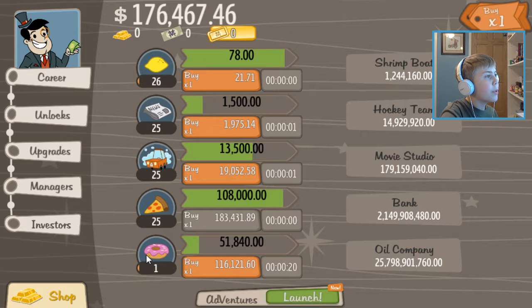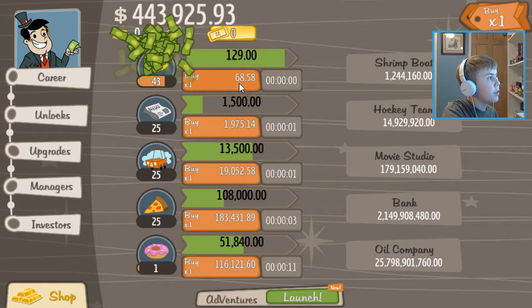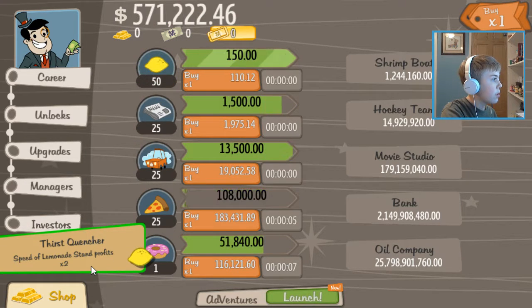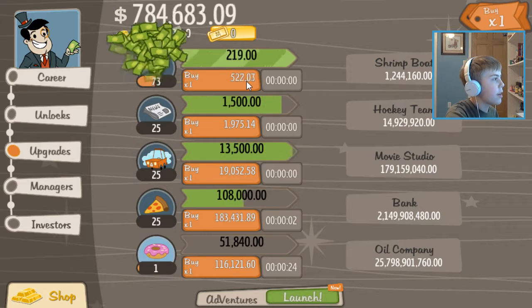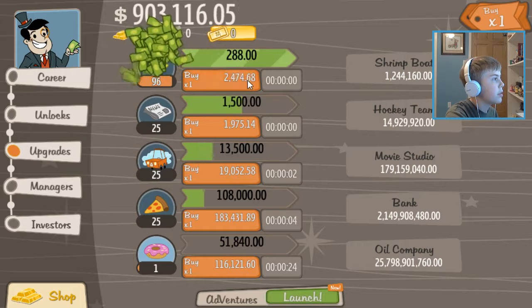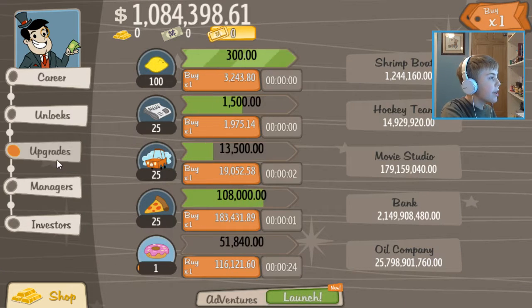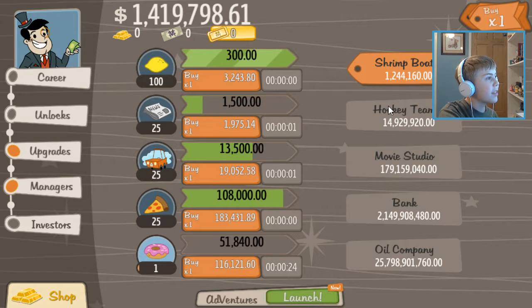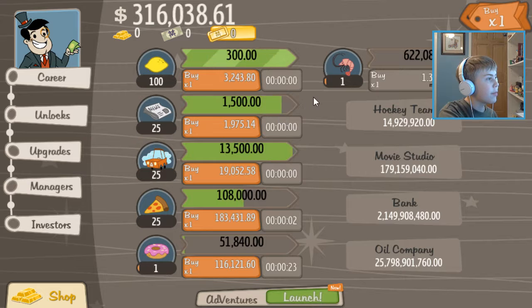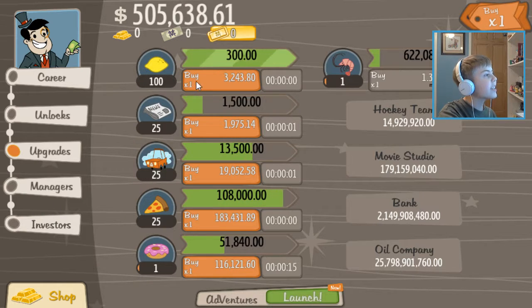What do we need? 1.2 million for a shrimp boat. Can I just buy a ton of these? Look at that — it's just making $150 like that. How far can I max you out? I'm guessing to 100. We're making so much money right now — that's insane. How much do we need? 1.2 million? We should probably save it for the shrimp boat. Things are popping off — let's buy ourselves a shrimp boat.